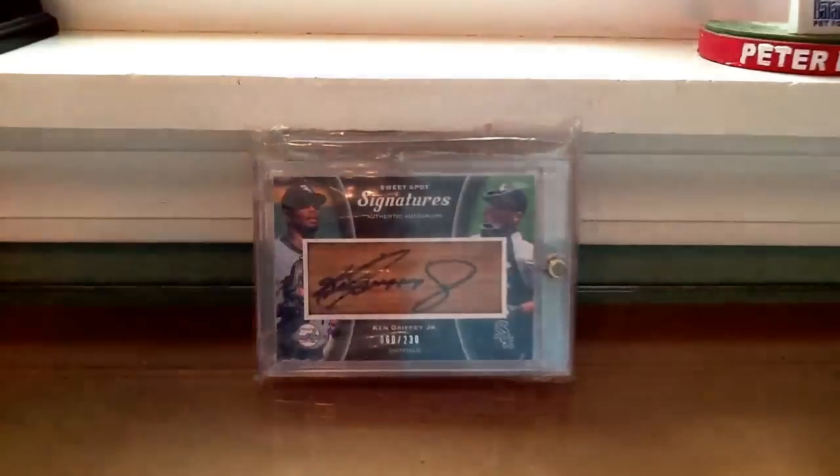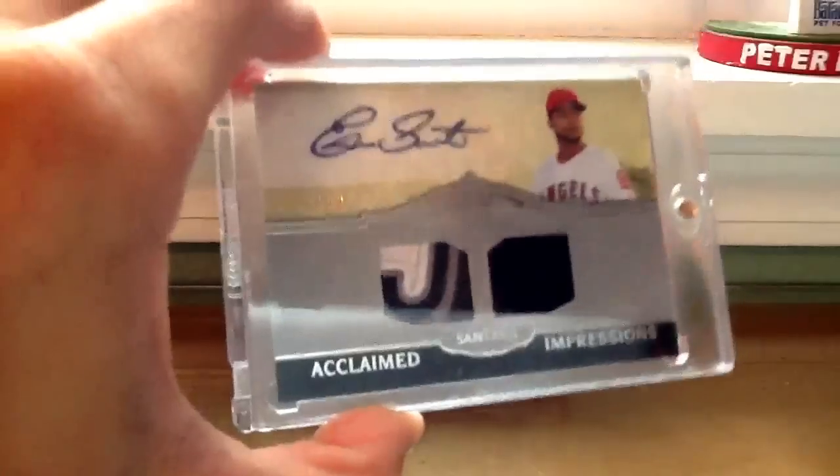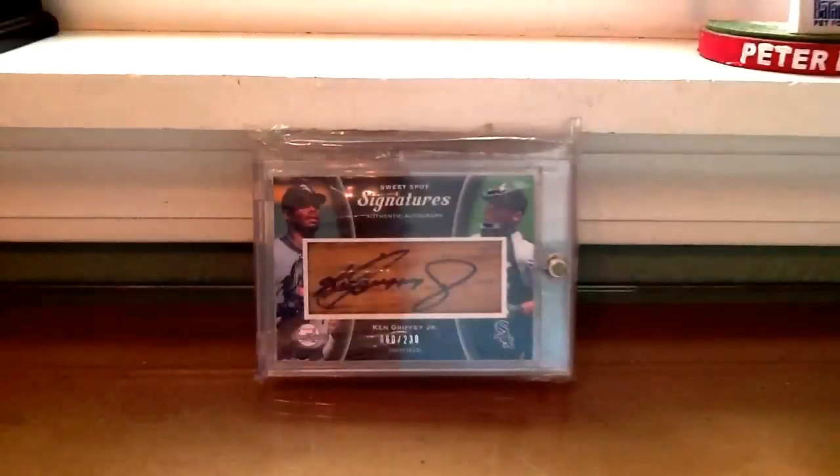Then I have Irvin Santana — he threw one last year but I just have this card, and it's numbered out of 150. Then Matt Cain, jersey autograph, numbered out of 350 somewhere.